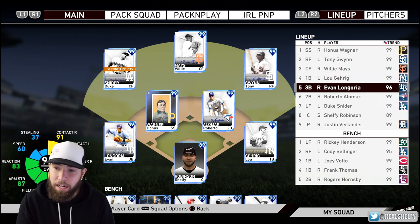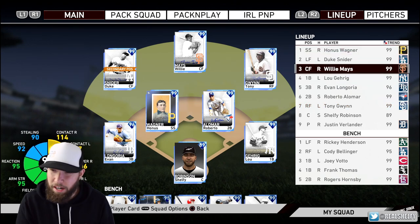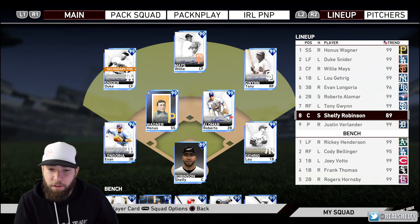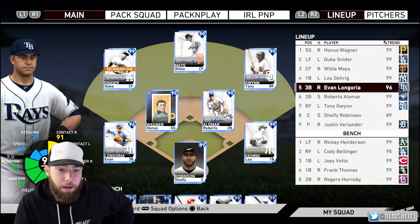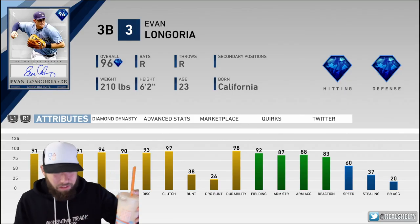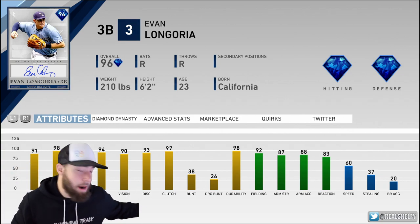Leading off the squad we're going to go Wagner, Gwynn, Mays, Garrick, Longoria — actually I'm going to switch Duke Schneider and Tony Gwynn, so Wagner, Schneider, Mays, Garrick, Longoria, Alomar, Gwynn, and Shelfie behind the plate. I had my chat vote last night whether to play Longo or Matt Williams and it was an overwhelming vote for Evan Longoria — and then he hit a no-doubter.